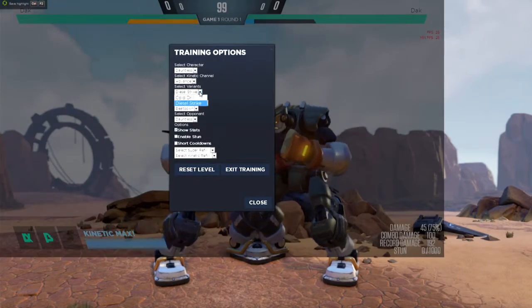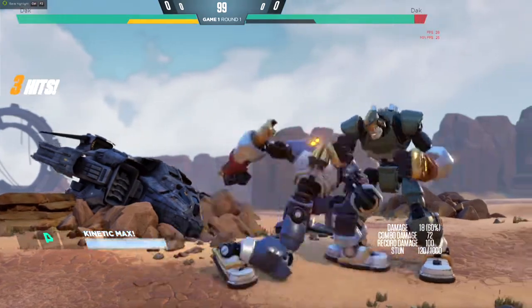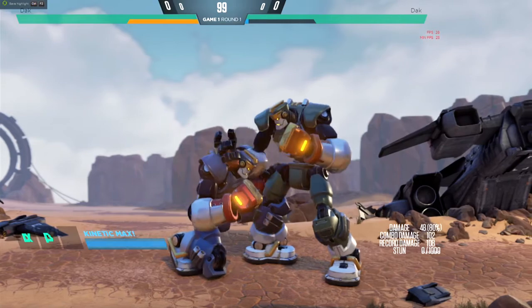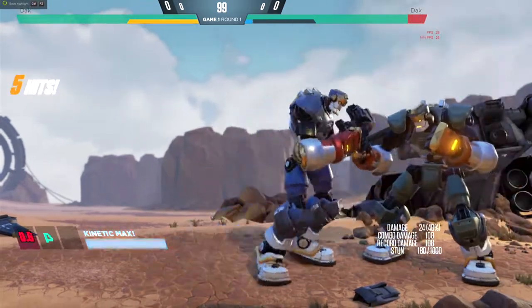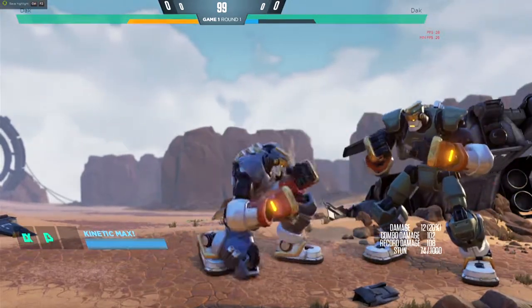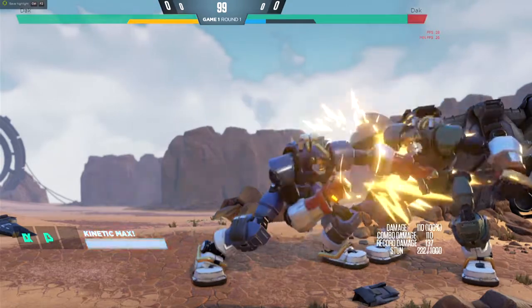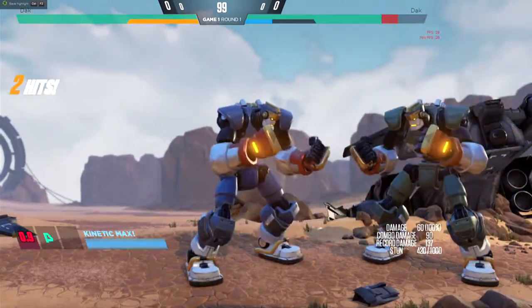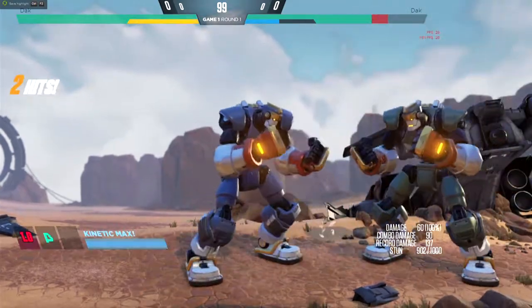Let me go over Cold Drill real quick — some of the most basic things you should know. With Cold Drill, you're able to confirm off of crouching lights. You can confirm off of one, two, three, or four crouching light attacks. You can also confirm off crouching medium into Cold Drill. Crouching heavy — nothing. Standing heavy — nothing. Medium overhead — nothing. But standing medium you can confirm off of. Standing light you can't really confirm off of it.